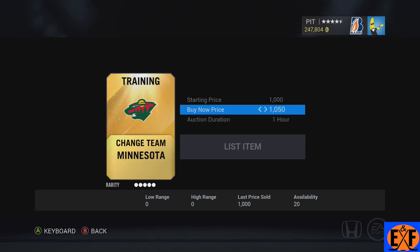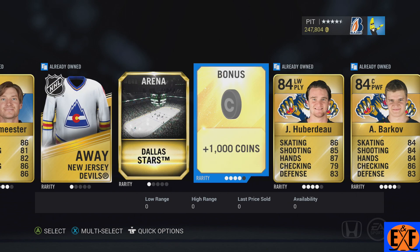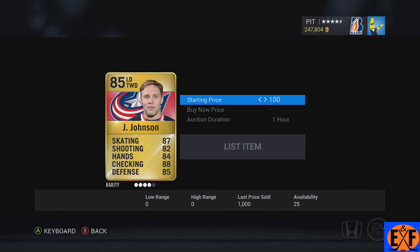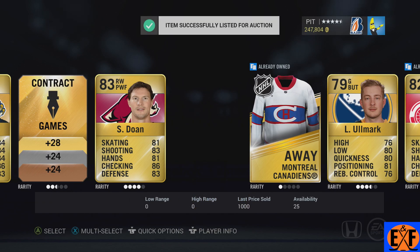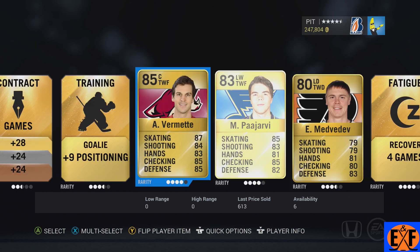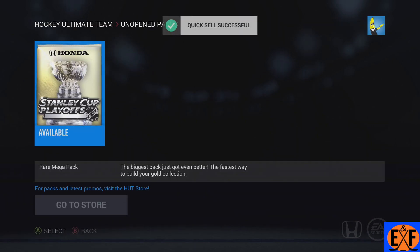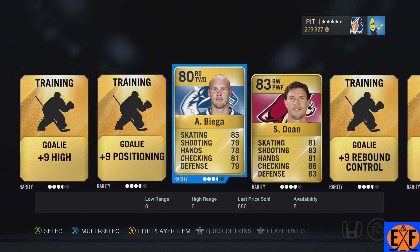So another change team here — obviously we're going to sell that. Dallas Stars, another 1,000 coins, that's cool. A Doan — he's worth at least 1,000 coins, so we're going to throw him up there. It doesn't look like we got too much there — a Ginla. Nothing really over an 85, unfortunately. You'd expect with the $20 pack you should be getting at least one rare card.